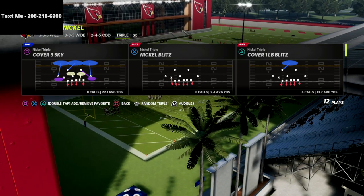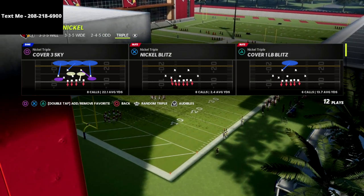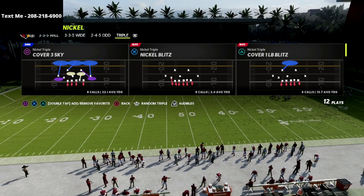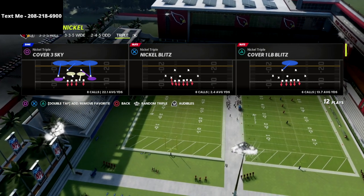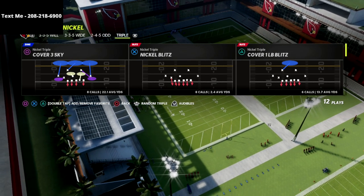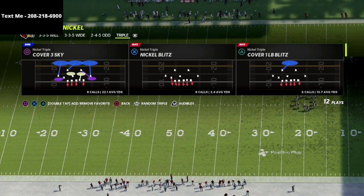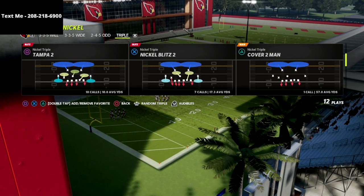If you guys haven't subscribed yet, be sure to do that — it's completely free. I also wanted to let you know that my Nickel Triple defense ebook is literally the best defense in the game for an insane amount of A-gap pressure. This defense is absolutely lethal. It's on sale for just $15 — there's a link in the description for the complete ebook and guide, and we're committed to updating it if any patches change how the defense works.